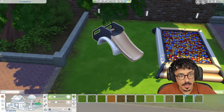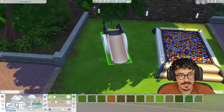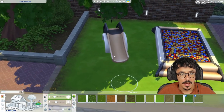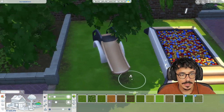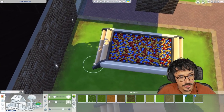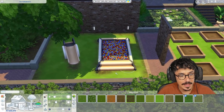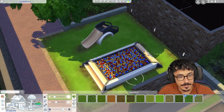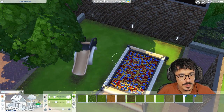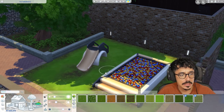I did a bit of player testing - Aria did use the slide and everything, it was very cute. I also hired a butler as well. He's very hot - I did go into CAS full edit mode and make him hot. You'll be introduced to him at the end of this little build playthrough. So I'll make sure to introduce you to the new butler. Very hot indeed.